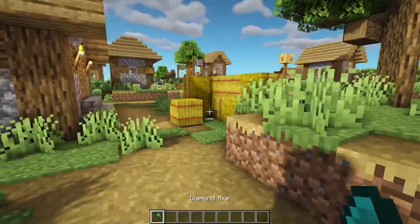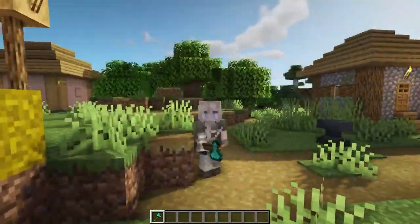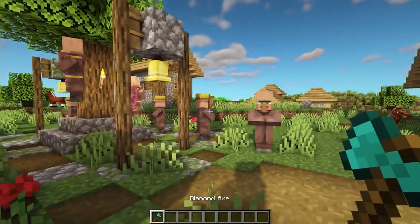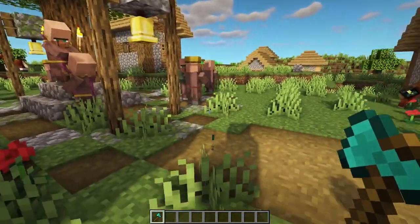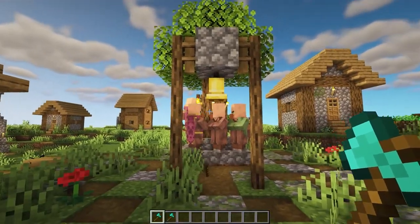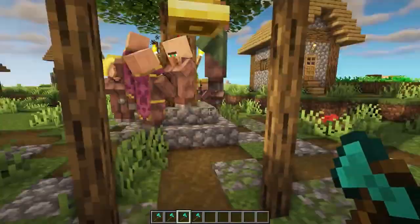This next Minecraft mod is called Weapon Throw. This makes it so you can throw your weapons, such as this axe. The key is set to Y but you can change it. If you hold it down it goes further, and then you can throw your axe and pick it back up.